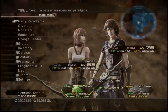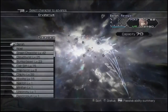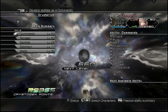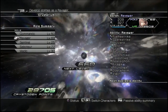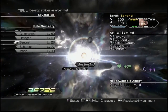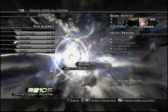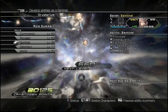So farm any CP you might need — I'm well over the 20,000 that we actually require. When you have it, go to the Crystarium and let's start spending points. As usual we'll start with Serah, and we'll be investing 1 point into her Ravager role leveling it to 63, 13 points into her Sentinel role leveling her Sentinel up to 38, and finally 16 points into her Saboteur role leveling that up to 93.